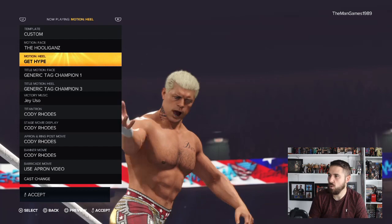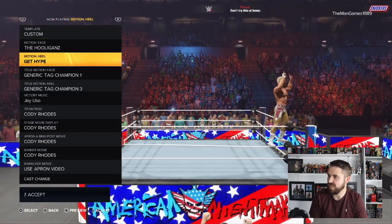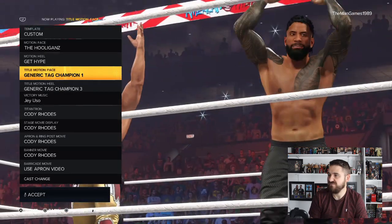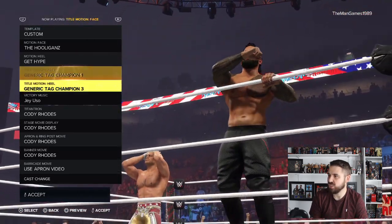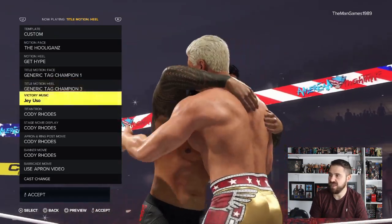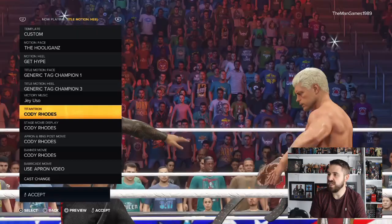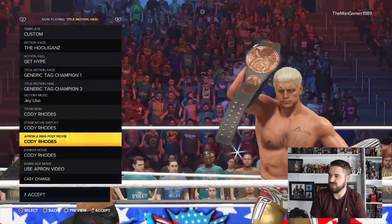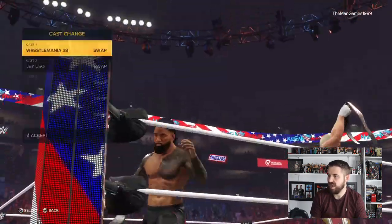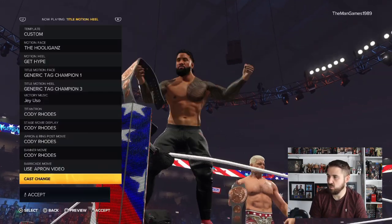For the heel motion I chose 'Get Hype' — I know it's not really a heel motion, but I thought it was one I could see both of them doing, so I wanted two options that actually fit them both. For the face title motion we have Generic Tag Champion One, and for the heel title motion we have Generic Tag Champion Three. For the other settings it's still Jey Uso for the music, Cody for the TitanTron, stage, apron, and banner. Again, cast order: Cody is number one and Jey is number two.